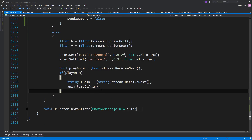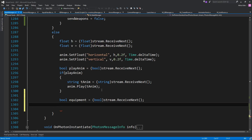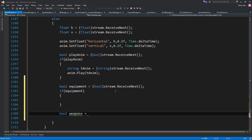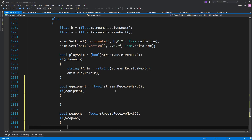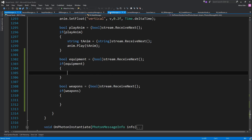Now let's get the headers. We say 'bool equipment = stream.ReceiveNext()'. If this header returns true, it means the next part of the code has information for our armor and stuff. Otherwise, 'bool weapons = stream.ReceiveNext()' and we handle it like this.